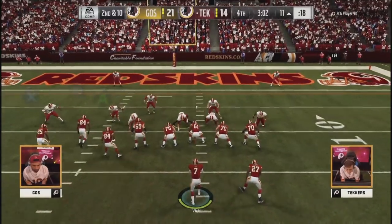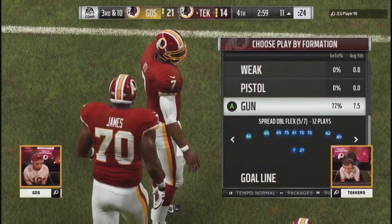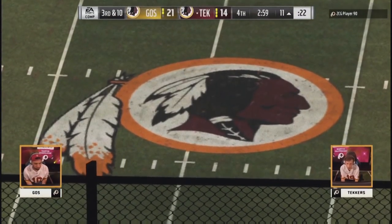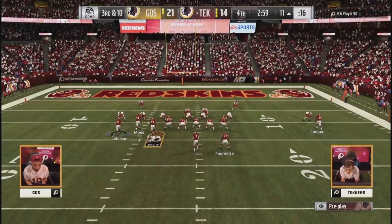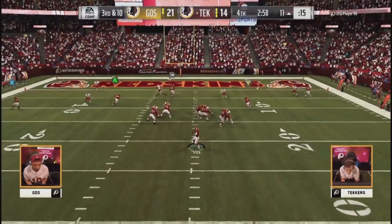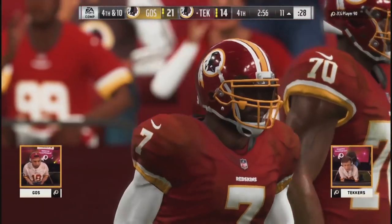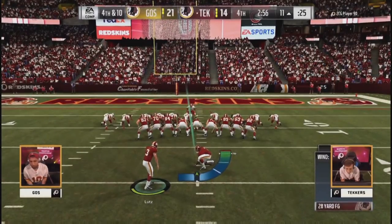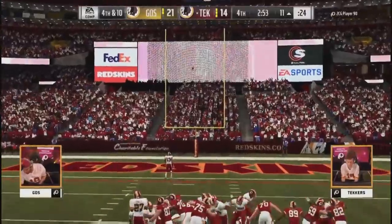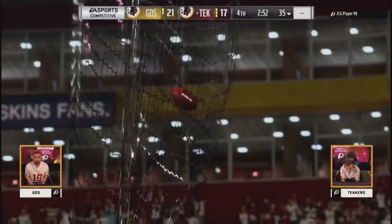There's the receiver open again on a drag route and he tries the high pass — an overthrow to Moss. I'm telling you, that drag route is open. If he can make a grab and make a man miss he might get six — it's been about two or three plays in a row now that he's had that route underneath. Now you've got a decision to make. I'm not sure I'd kick the field goal here. You kick it and it gives you a chance to hold Goes to three — you have all three timeouts. If you don't take your three there and give up three, it's a two-possession game and you can kiss your chance at that belt goodbye.